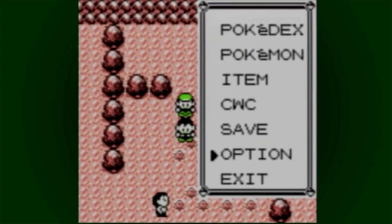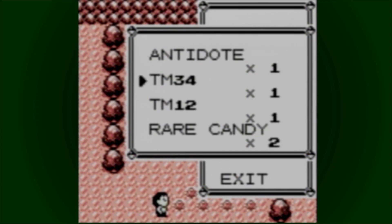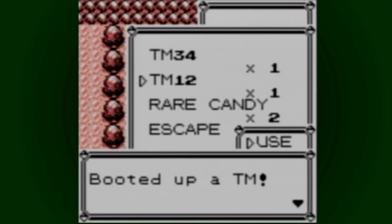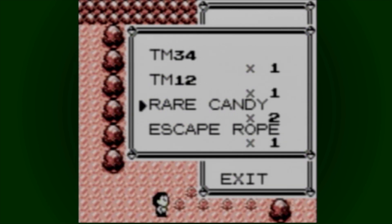Right now, let's just see what we got. Items. The first TM we have is Bide — that's TM34. TM12 is... let's check what 12 is. Water Gun. What the hell? Why is water gun a TM?